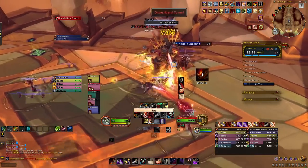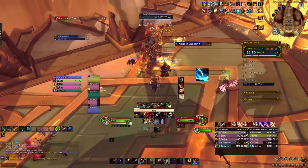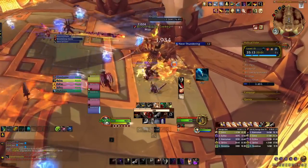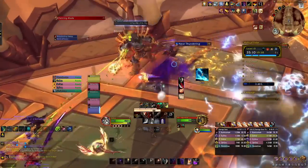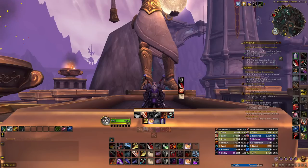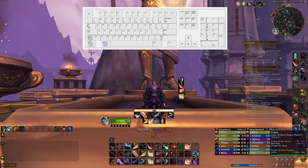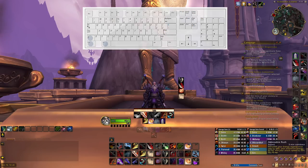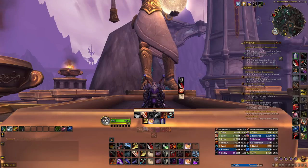I can get away with only the keys I've just mentioned, and then I use something called modifiers to get even more. If we just open up all of my bars here and stop them from being hidden, you can see I have something like 50 plus keybinds, but like we just discussed, I only have a handful of actual keys bound. I'm then using modifiers for all of these basic keys. By modifiers, I mean Shift, Control, and Alt. So for all of the keys that I mentioned — 1 through 5 and Q through V — I then have Shift, Control, and Alt versions of these buttons, so I get more binds.